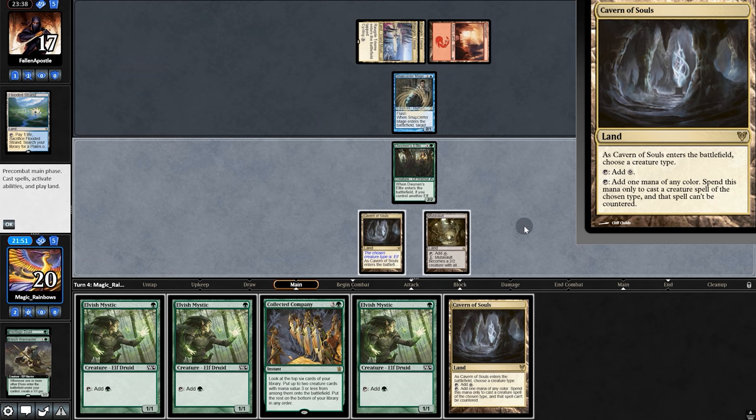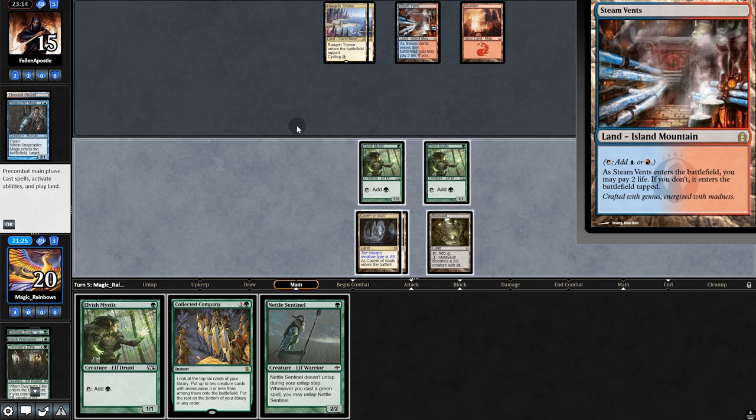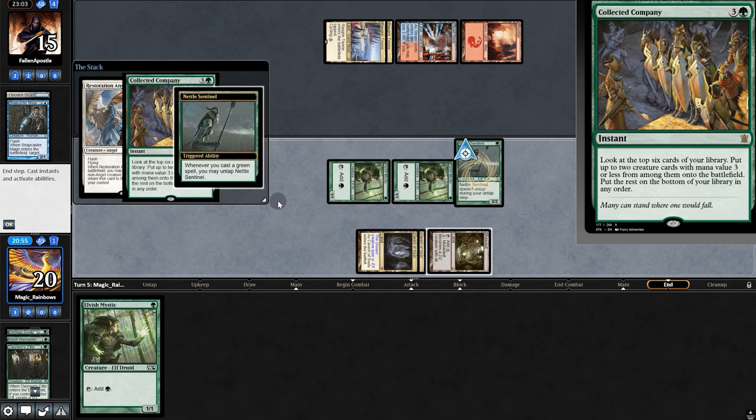Oh, it's a Snapcaster deck — pull another land, swing for two. Double Mystic and pass back. We'll tap his land on the tap. Very suspicious. Play Nettle. At the end of our turn, Restoration Angel. We'll pray they don't have Force of Negation, and go for Collected Company.